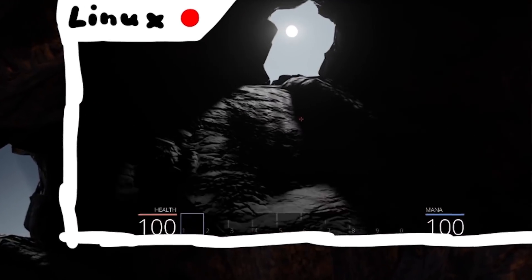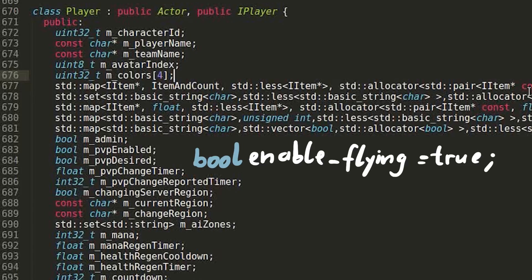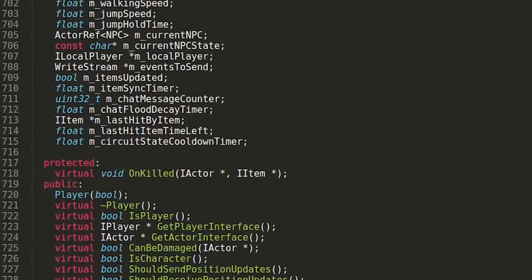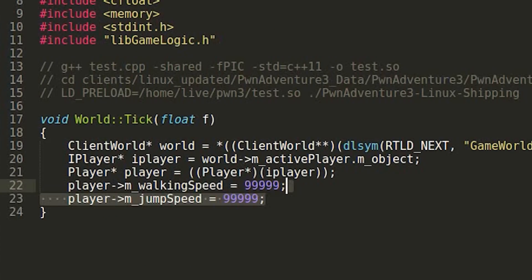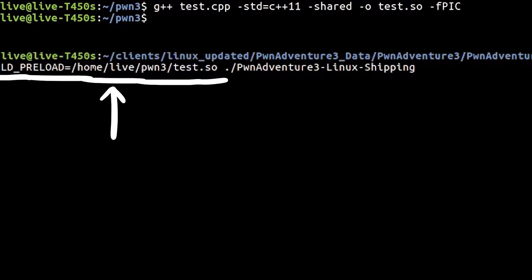One really cool thing would be flying. So how could we get flying? There is obviously not an attribute in the player class to simply enable flying, but we can maybe be creative with what we have. Jumping is definitely close to flying — we just can't fly very high and we fall back down. I've noticed there is a jump hold time and jump speed. So let's set jump speed to a high value, compile our evil library, then ld preload it into the game and see what changed.